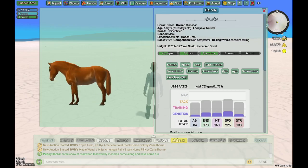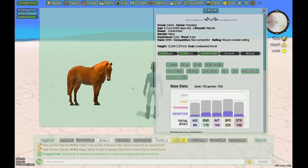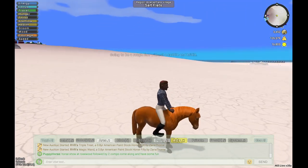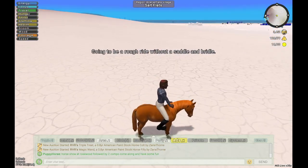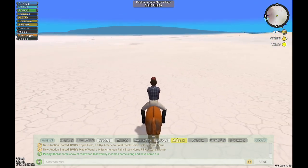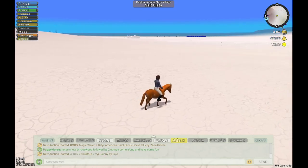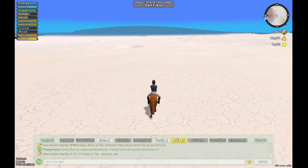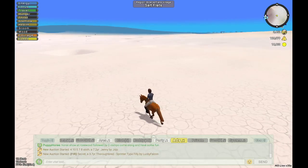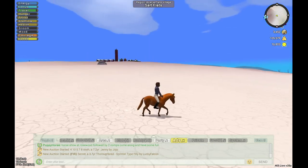It doesn't really matter what kind of breed the horse is unless you're breeding for it. I'm going to go ahead and mount. I don't have any tack or anything, and the horse doesn't have experience, so there's a message that will pop up — it's going to be a rough ride. This horse is going to be very slow and you're probably going to fall off a lot. Just hit the up arrow on your keyboard to get going. Still faster than running around, and he's super cute trotting around.